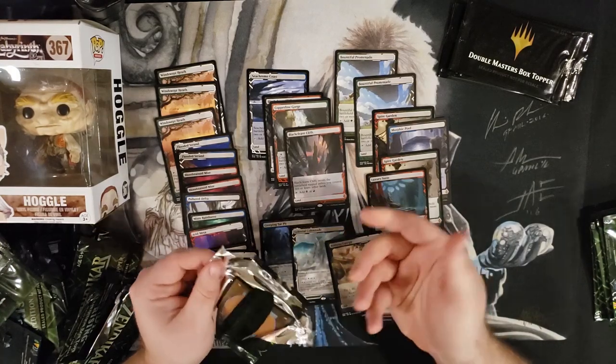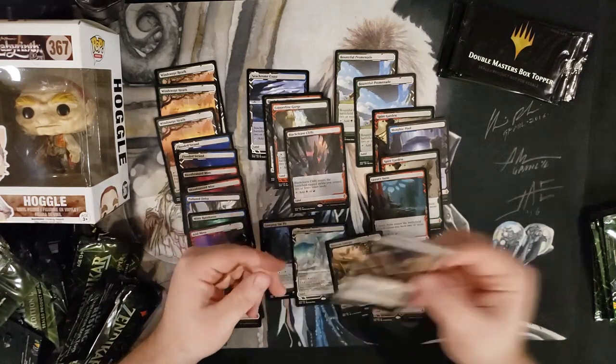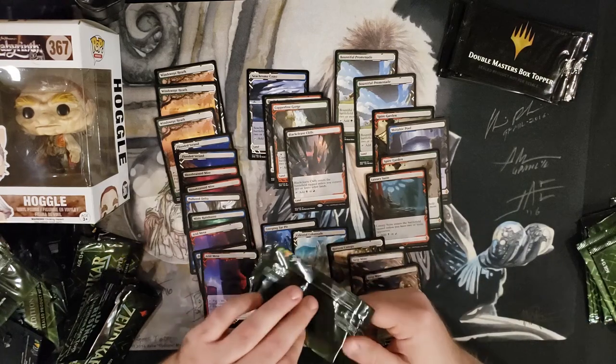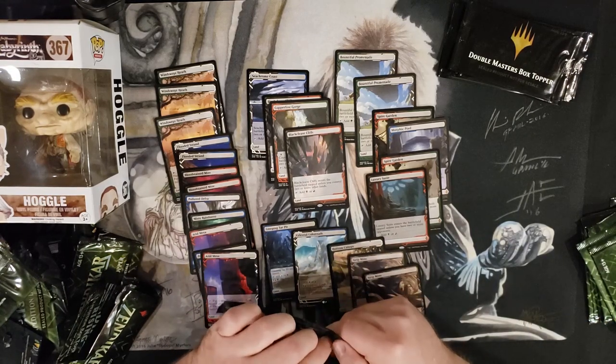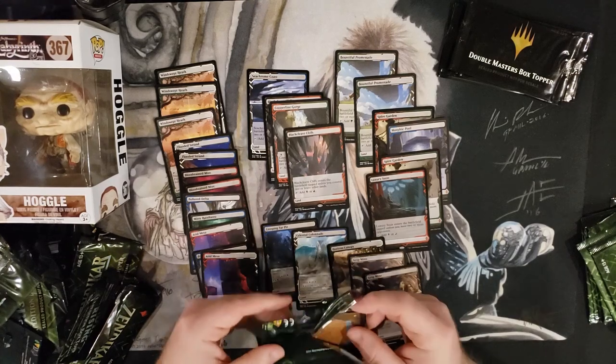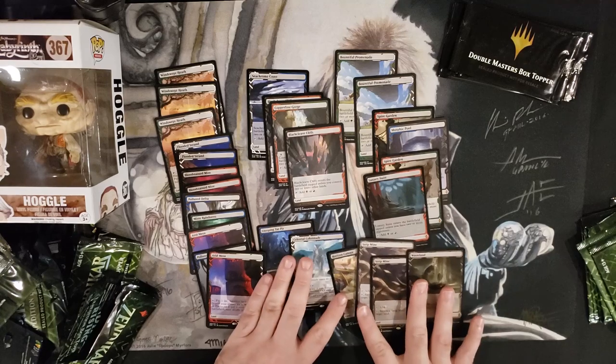Most of the time you buy one because you need to play Commander, so you only need to buy one box set. But with them being tournament playable, now you need up to four — like Rick Grimes. So you have to go out and spend $200 on box sets just to get the four Rick Grimes you want to play in tournaments. Wasteland — now we're blowing up all the non-basics.